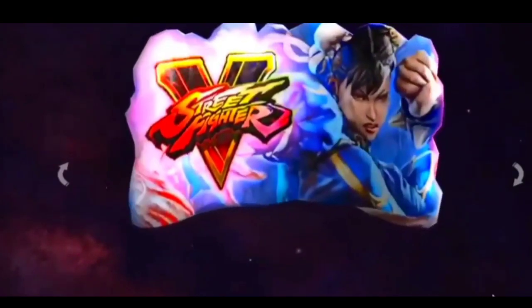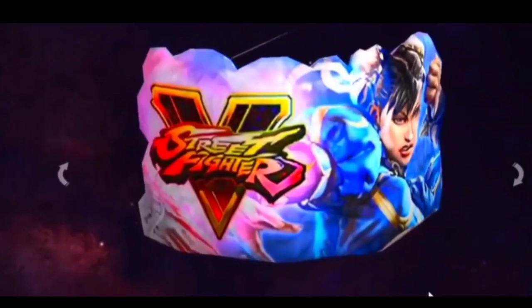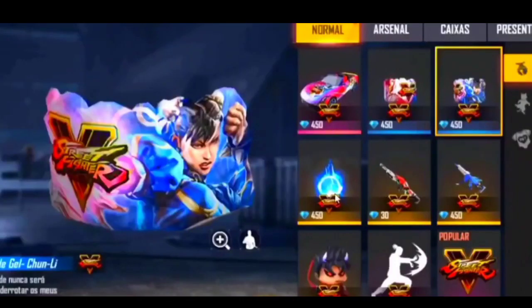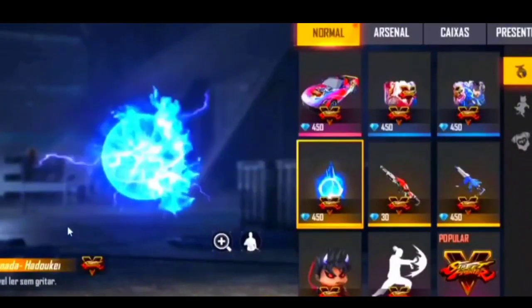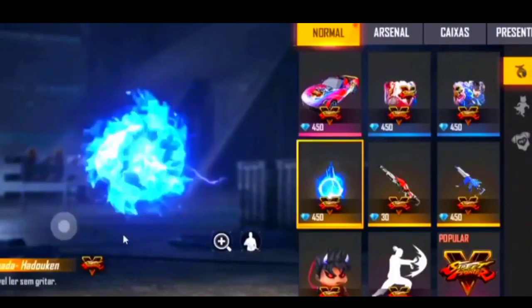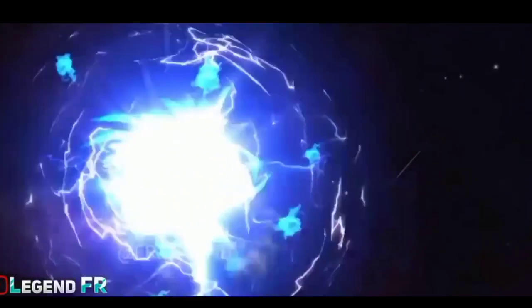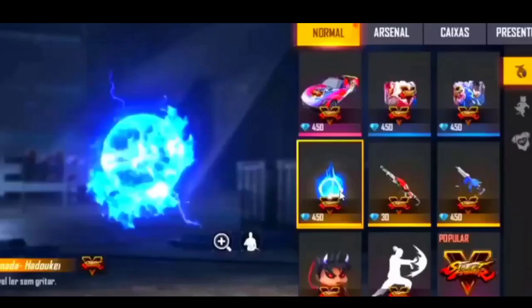These are the two glue halls, and Free Fire has completely looted in this event. Here you can see the granite skin — the granite skin color. Here you can see the granite, and it gives you something like this. You can also see the blue color animation.